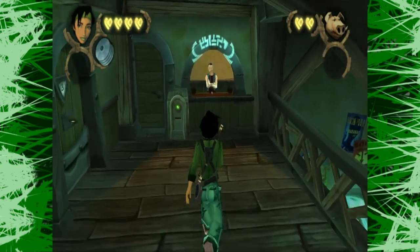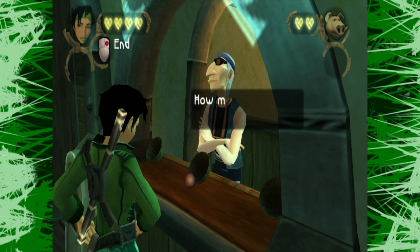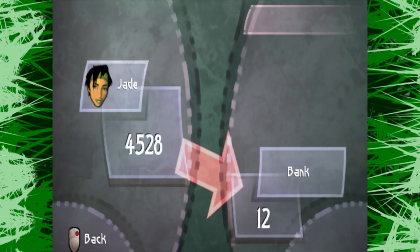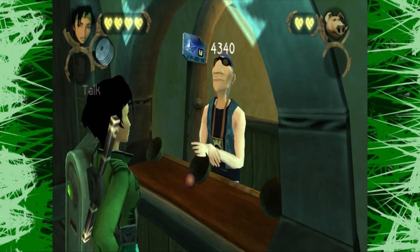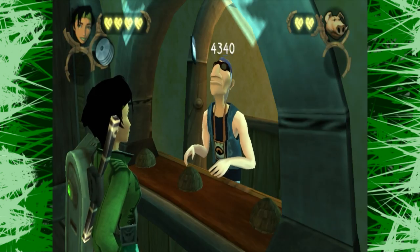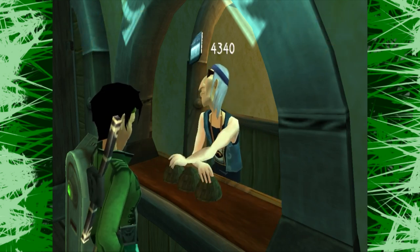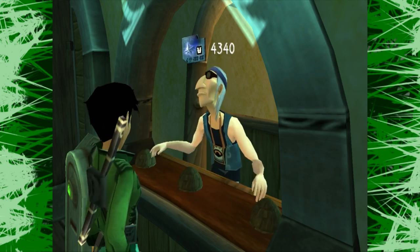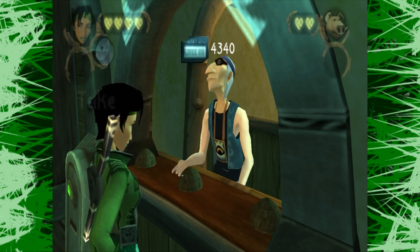Speaking of minigames, there are a number of them in this game. While playing through the story, you are obligated to play the shell game once. The ball goes under the shell, you watch the shell like a hawk, and the game master tries to get you to lose it by shuffling them all up. At the end, if you choose the right shell, you win. You can play it to grind out money, but you'd be better off taking pictures of animals instead.